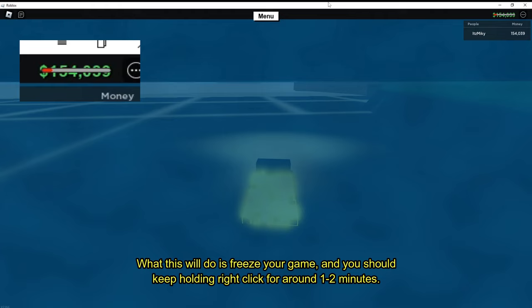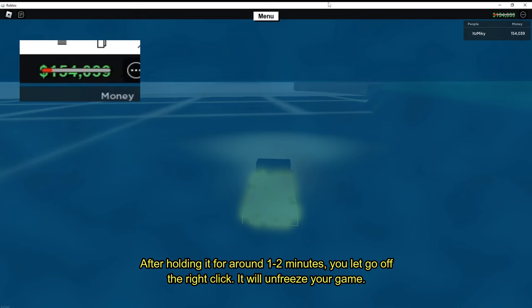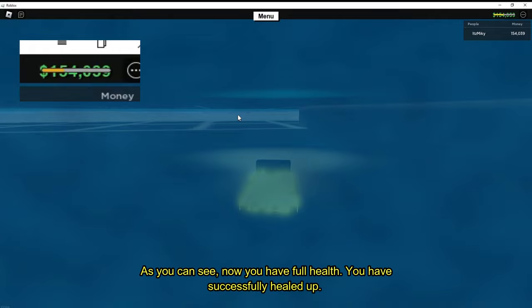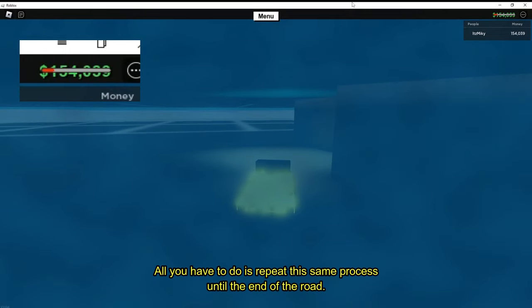What this will do is freeze your game. You should keep holding right-click for around one to two minutes. After holding it for around one to two minutes, let go of the right-click — it will unfreeze your game. As you can see, you now have full health. You have successfully healed up. Just repeat the same process until the end of the road.